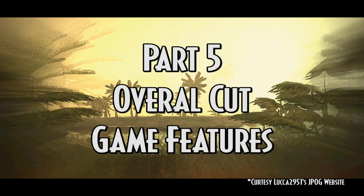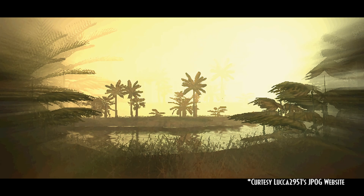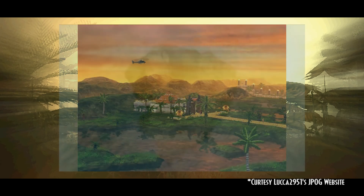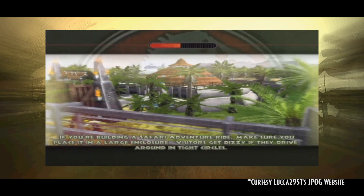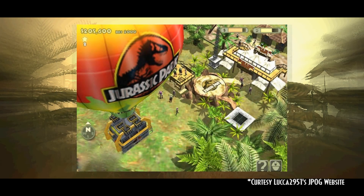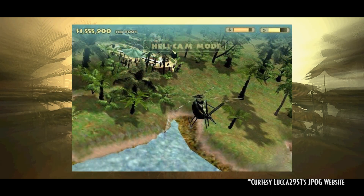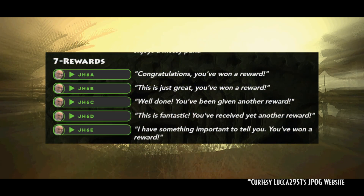Part 5: Overall Cut Game Features. An incredible amount of basic features were removed from JPOG before launch. Many of these included day and night cycles, Nublar and the Five Deaths, loading screen tips, island difficulties, forest fires, gun variety selection such as shotguns and pistols, shadows, sand, water ripples, cut missions and achievements, and award achievements.